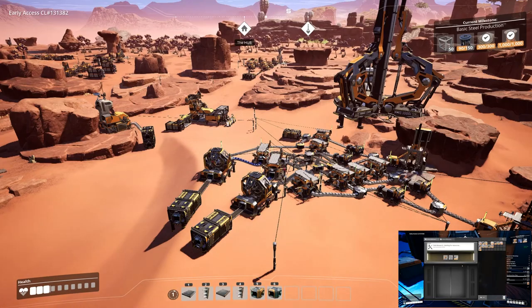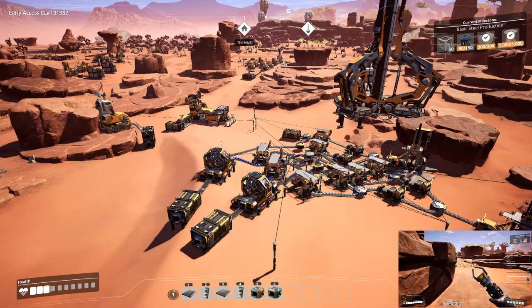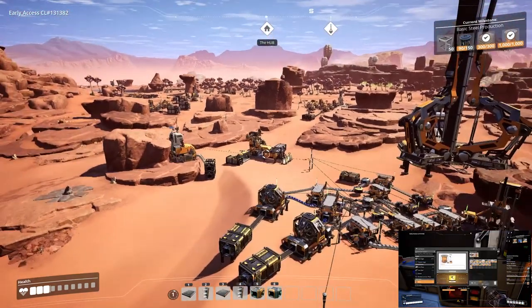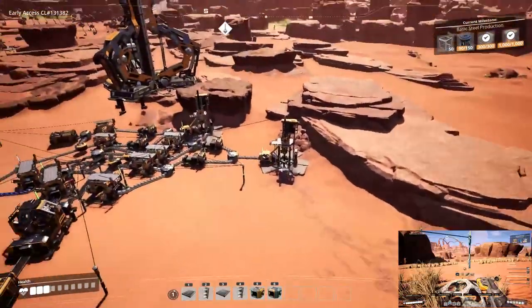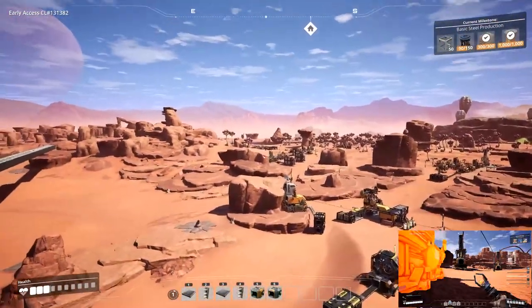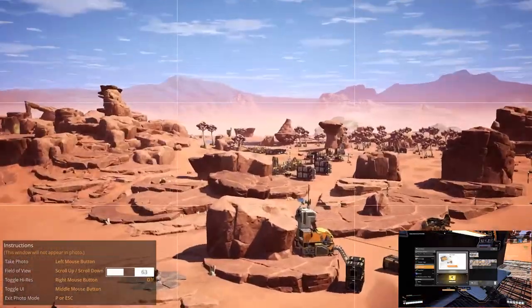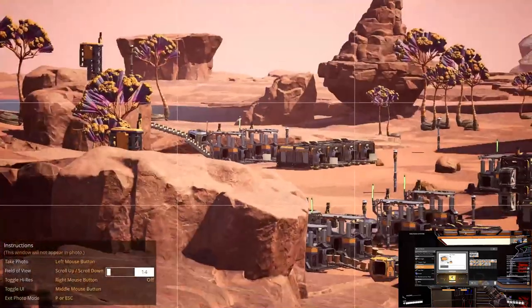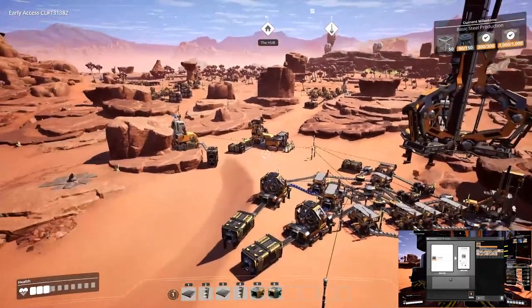Along with starting at tier one, make sure you build your hub central to your iron, copper, and limestone. My hub is a little off-center, closer to my iron, and I've got a copper node there, another copper node there, and way back there is my limestone — so it's kind of far away but close enough.